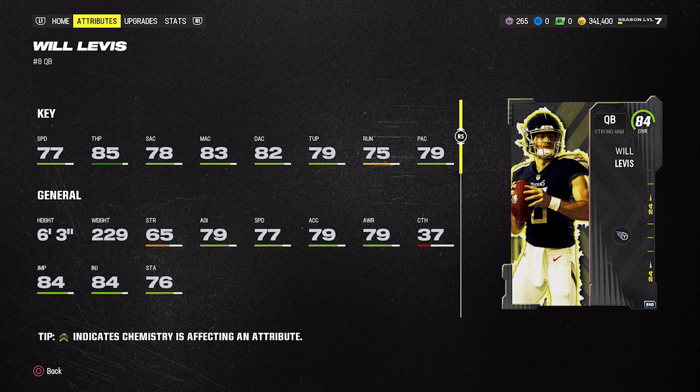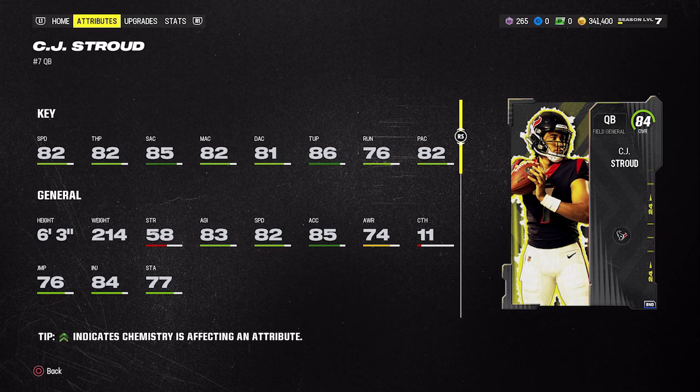Levis has 79 throw under pressure, but he has not missed a ton of throws compared to Bryce Young, the free Season 1 field pass card, or even the 87 overall Kenny Pickett I used at launch. He's had the least overthrows of any QB I've used so far. CJ Stroud is not a bad option — 82 speed, 82 throw power, better short throw, solid mid and deep, and a key 86 throw under pressure. I've just been using Will Levis on my main account and I really like him, but both are solid — try them both out.